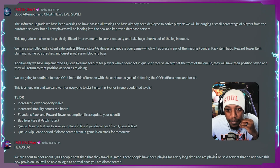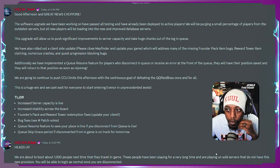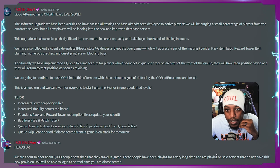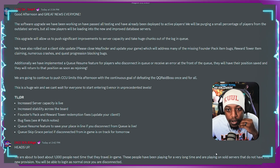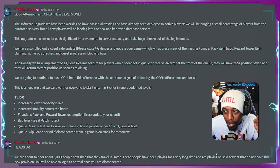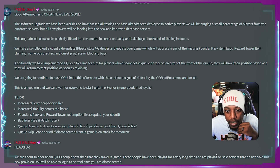Additionally, they have implemented a queue resume feature: for players who disconnect in queue or receive an error at the front of the queue, their position will be saved and they will return to that position upon rejoining. They are going to continue to push CCU limits this afternoon with the continuous goal of defeating the queue raid bosses — as they've been calling it — once and for all. This is a huge win and they can't wait for everyone to start entering Evanor in unprecedented levels.